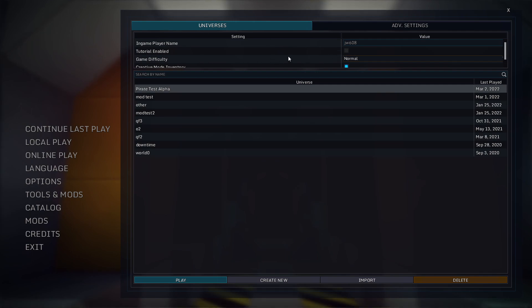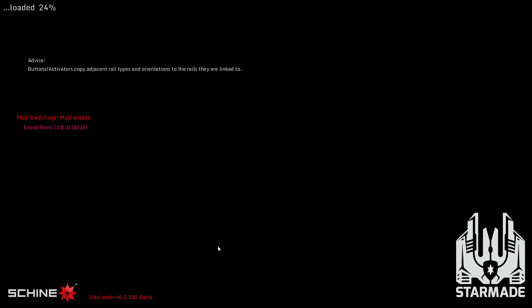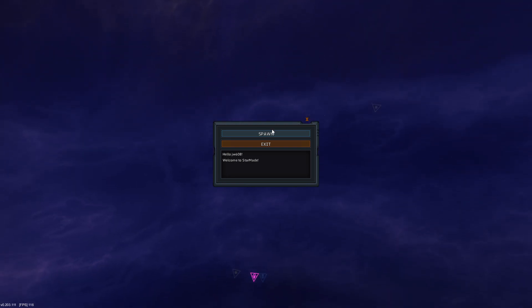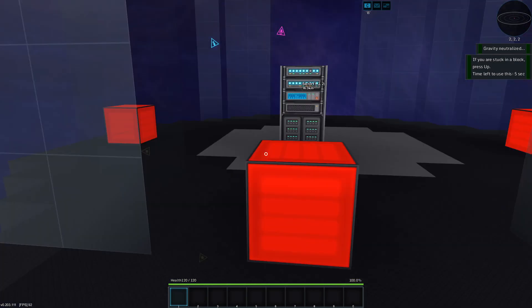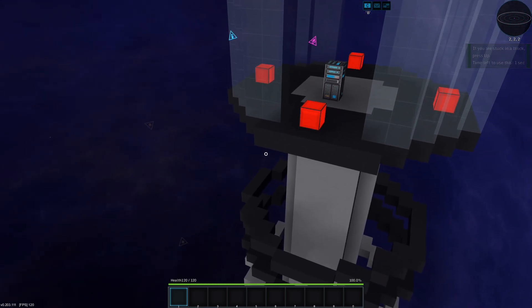That adjusts the AI aiming ability. And I have creative mode inventory checked so I can have creative mode. We're going to play. I won't make you wait for initialization — this takes too long. And here we are in a brand new world. So we're going to hit F3, which immediately pops up our creative mode. And I want to double check that we remove all enemy positions. Let's see if we can find us a pirate station.